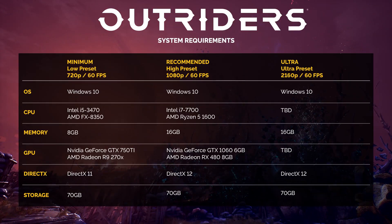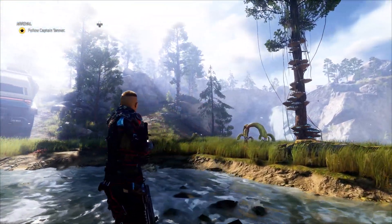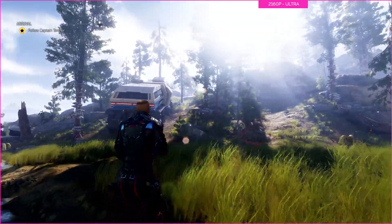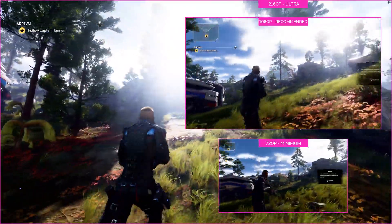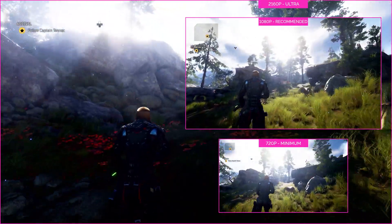Let's start with the absolute basics: system requirements. Our aim was to target a minimum of 60 FPS regardless of what spec machine you're playing on. With a CPU from 2012 and GPU from 2014 - basically if you bought a desktop in the last 6 years, you'll be fine. We want to be transparent, so take a look at this short segment of gameplay using the minimum, recommended and ultra settings.